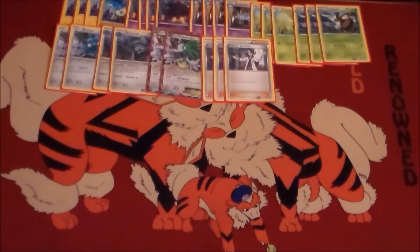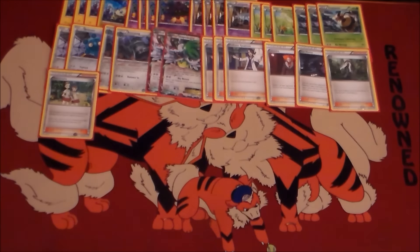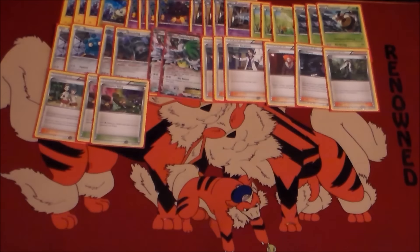For supporters we play three Sycamores, one Lysandre, one Hex Maniac, one AZ, and one Teammates. AZ is probably the teckiest thing in here, but it seemed to work from time to time — it can get a Shaymin off your board, or you can use it if for some reason you can't retreat and you don't have a Float Stone. It's a card you could conceivably take out in exchange for something else, whether it's a second Lysandre, a second Hex Maniac, or maybe you add in another Pokémon like Mr. Mime.